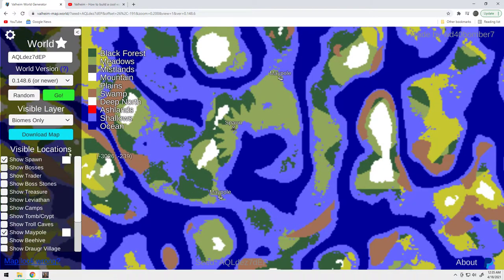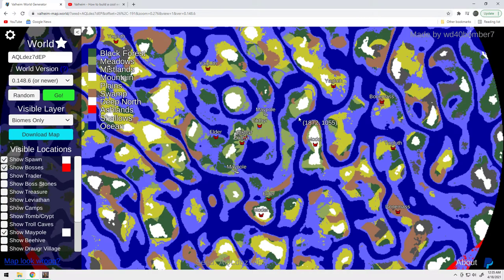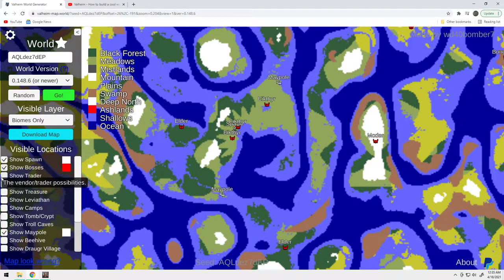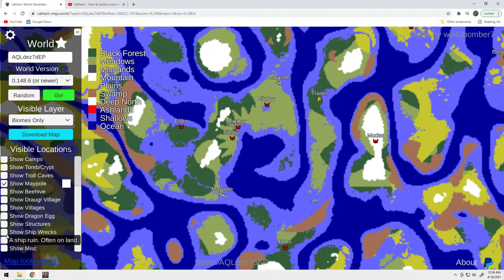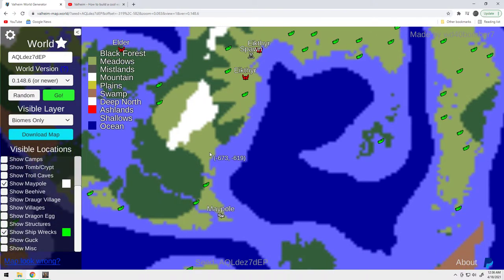Scrolling out a little bit, here are your bosses: you've got the Elder over here, you've got Moder here, you've got another Elder here. The problem with this seed is bone mass is way over here — bone mass is not close. That's a problem. The good news is the trader is right across the water from the top maypole, which is the one we're at. There's one other unique thing about this seed — I scouted it out on my stream earlier this evening.